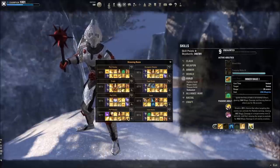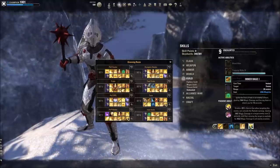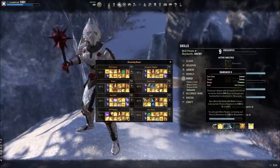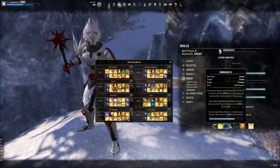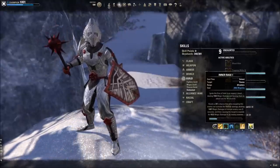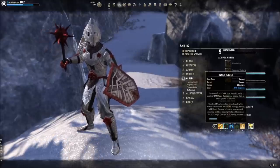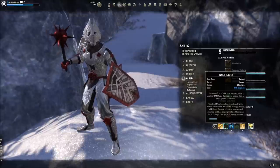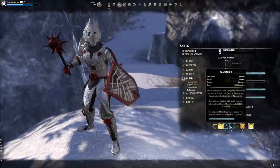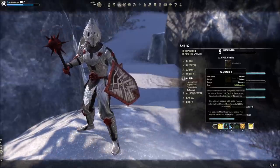The bread-and-butter taunt is Inner Rage — the magic taunt, ranged, gives a great synergy, and won't drain our Stamina. For trials, Pierced Armor or Ransack is better because of the Major Fracture debuff. Typically groups will have someone running it anyway — whether it's a nightblade, dragonknight, or something else. As a tank, you can run out of Magicka and survive. You cannot run out of Stamina and survive. I'd rather overcast magic abilities and keep Stamina for blocking. When in doubt, use Inner Rage to taunt; if you're at full Stamina with corpses around to Repent, use Ransack.